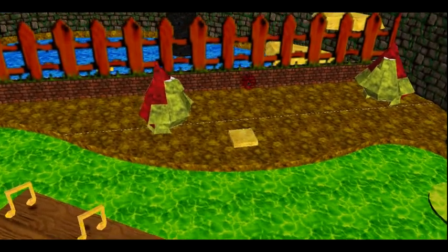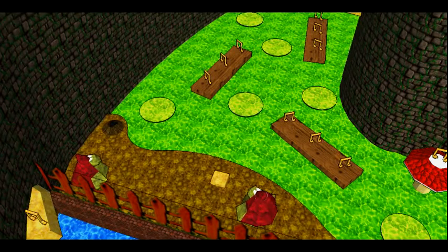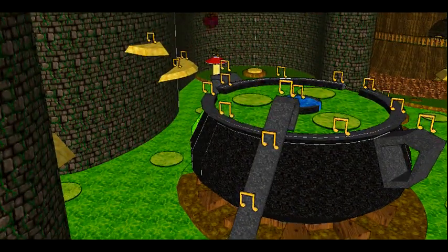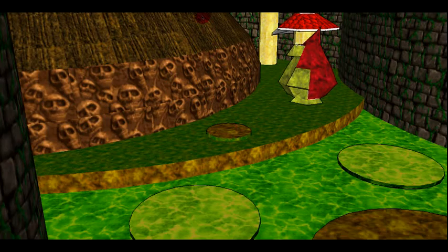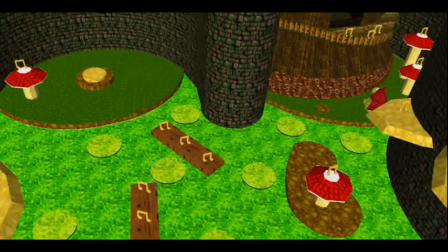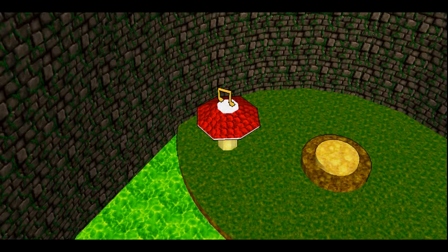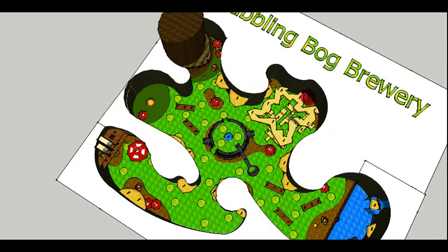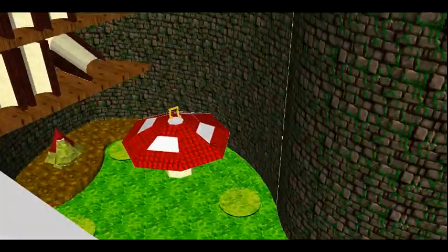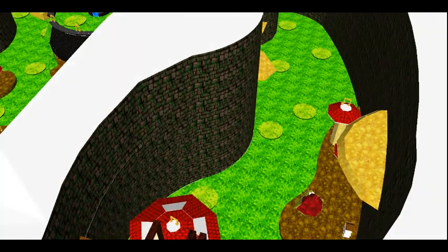For the fourth jigsaw piece, if the player activates this pressure pad, a timer will start and they must navigate across the kettle and towards a little patch which will have a jigsaw piece. The fifth jigsaw piece can be obtained by smashing all 10 mushrooms in the order that the game suggests. The largest mushroom is the tenth one, and the jigsaw piece will appear after all 10 mushrooms have been stamped in the correct order.